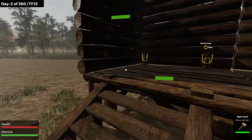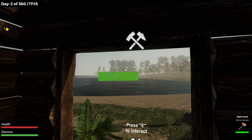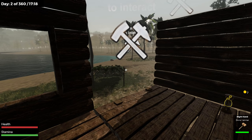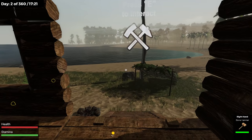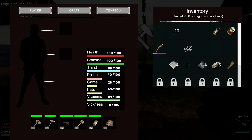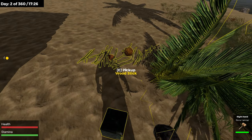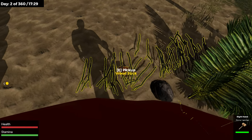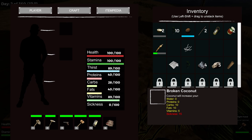What do you guys think? Obviously it's light on content but it kind of feels like it's got a halfway decent base — there's building, tools, crafting, and all that stuff. How's my status? Carbs are kind of low on everything. What did coconuts give us? Coconuts sitting in inventory — coconuts give us carbs but also sickness.